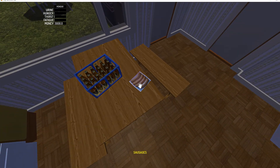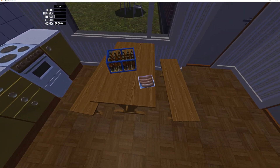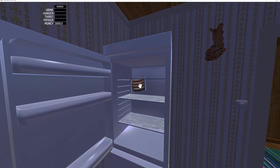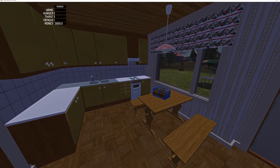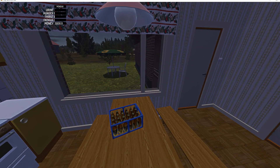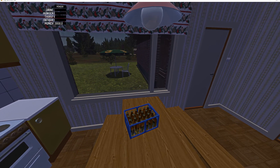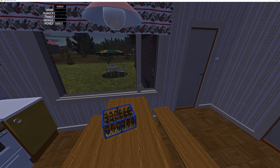We have here our beer case and our sausages. We're going to put our sausages into our refrigerator. This is a car simulator mechanic slash builder and also a life simulator. As you see at the top left corner, we have things we have to maintain — urine, hunger, thirst, and fatigue. We also have $3,000 in money. All these things are slightly increasing as the day goes on.